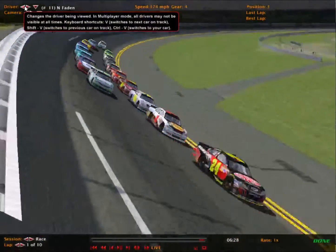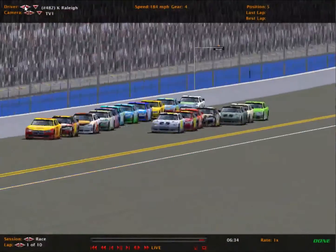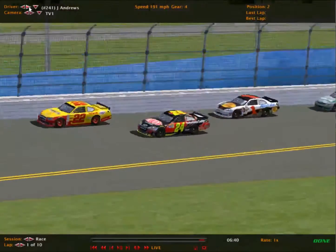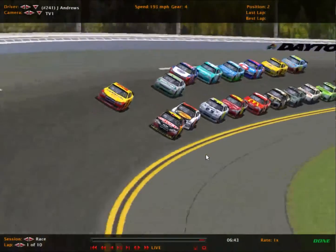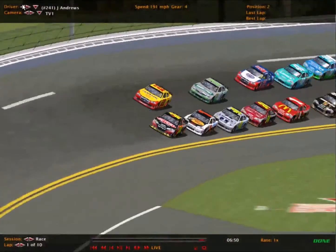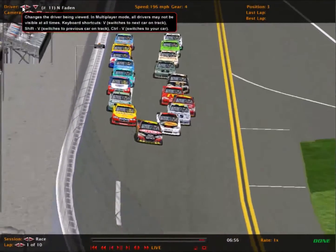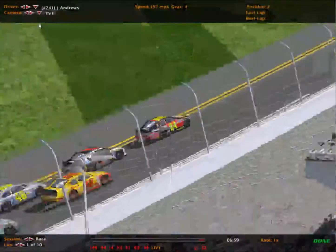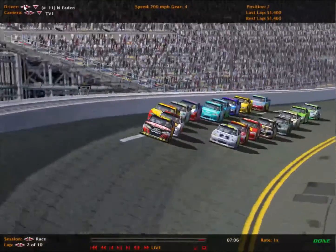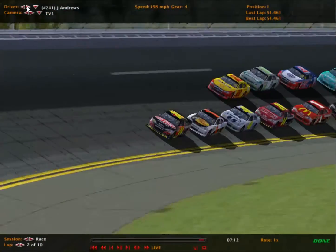Nice start for most of the drivers. The bottom line has got a good run. The top three are now single file, trying to go four wide maybe. Andrews in the number 24 goes down for the lead on turn 3, going to get it coming off turn 4, with the number 1 of Fadden behind him. Andrews will lead the first lap after starting second. A lot of squirrely driving reaching 200, 201 miles per hour entering the corner.